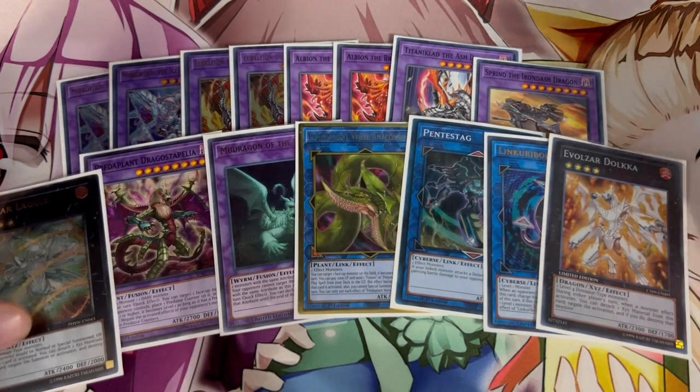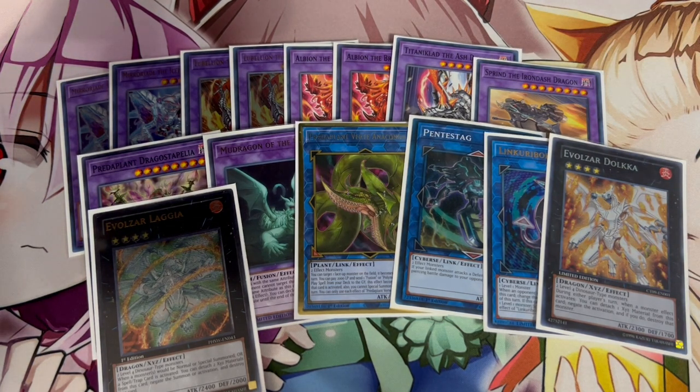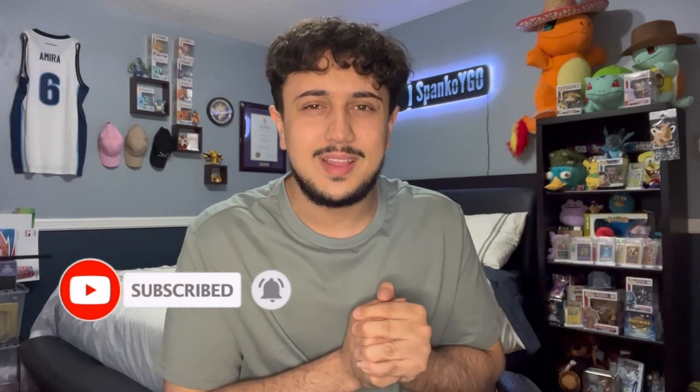That's the full deck profile for Branded Dino. There are a lot of options you can explore, and I really like how the Branded engine has made Dino very relevant again — people are sleeping on it. Going first it has cool combos, going second it can OTK. Make sure to like and subscribe, stay tuned for tomorrow's combo video, and check out the channel membership for the Cipher Squad perks. Spanko signing out — peace!